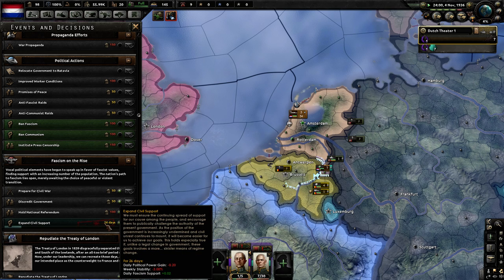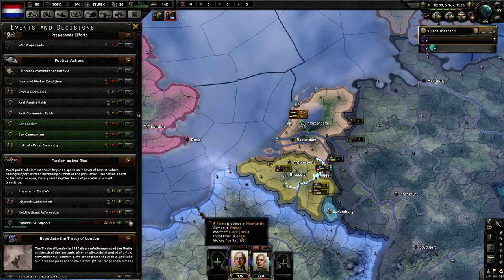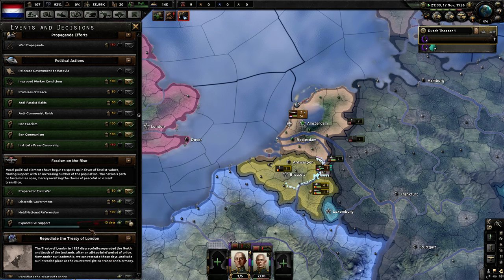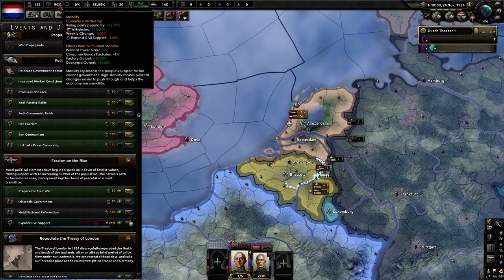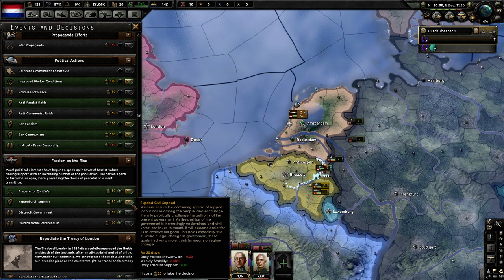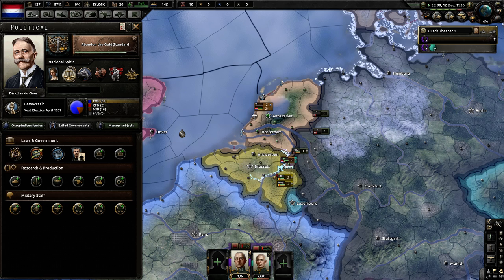I expanded civil support by accident. That gives me more fascism support, so I'm going to get fascists faster — I did not intend on clicking that. After you open a political discourse, you can get fascist assault divisions and foreign intervention, which will turn you fascist that much faster. But expanding civil support decreases your weekly stability, which decreases your factory output, dockyard output, and political power gain. So I don't like to decrease stability. I've accidentally double-clicked it before, so that's okay — it's only about 25 political power lost.